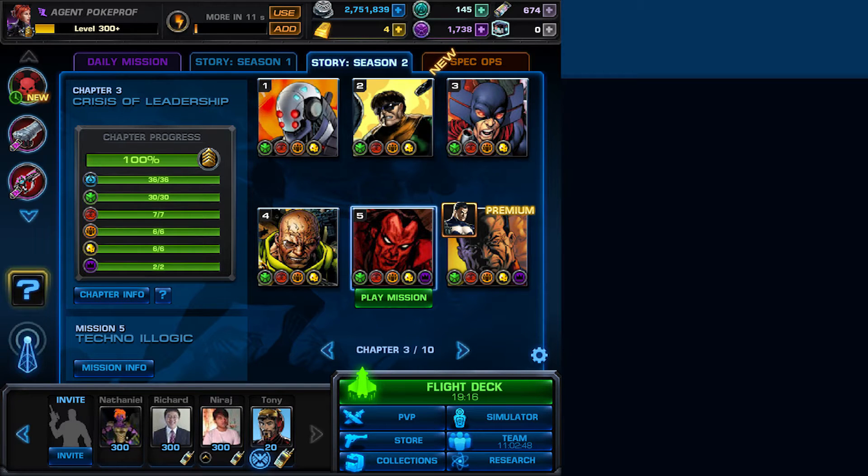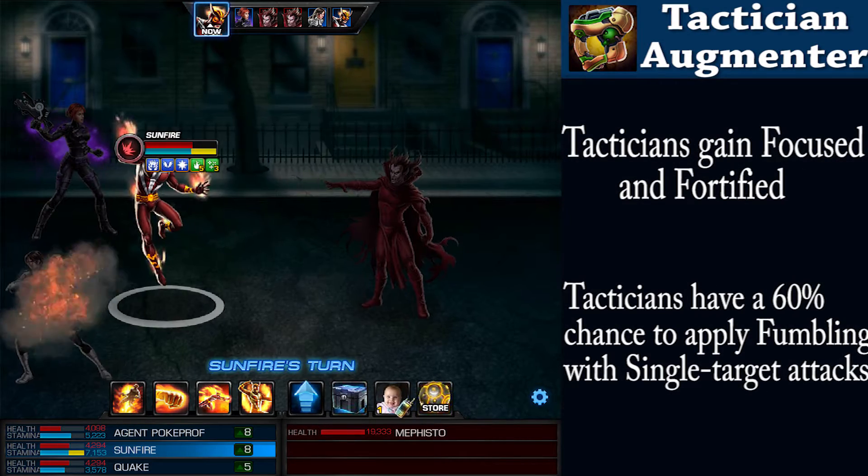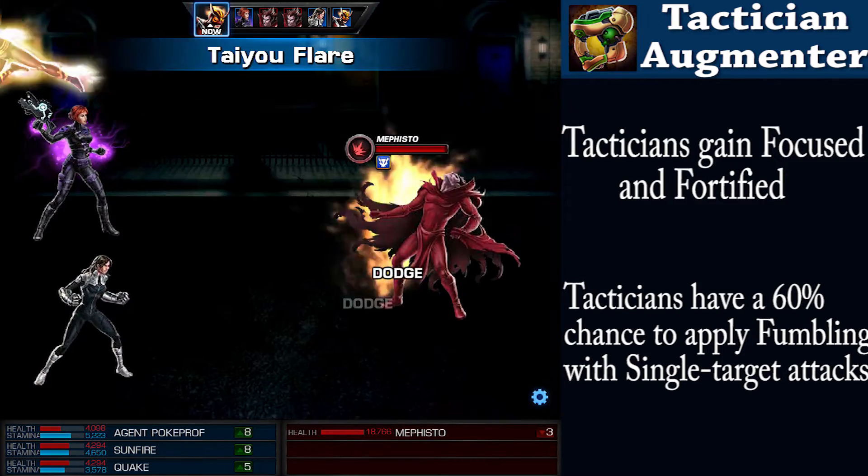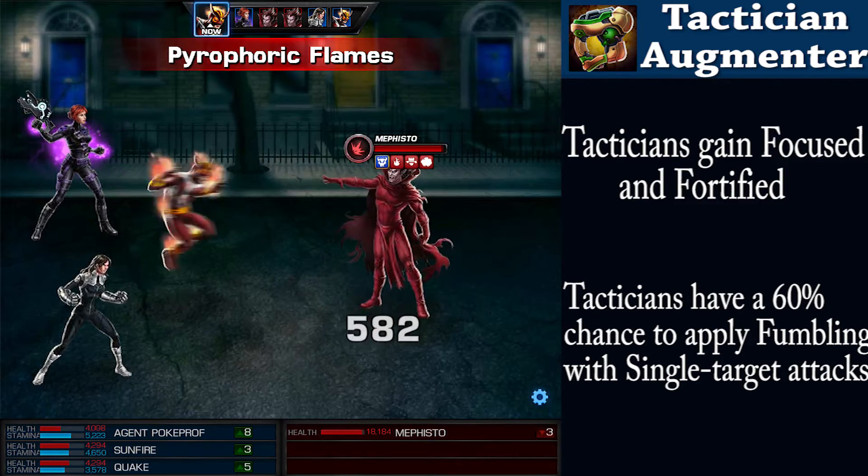Techno Illogic is where the last of the augmenters will be found, should you be able to handle the boss of the mission, Mephisto. Granting the tacticians fortified and focused, they can now also cause their enemies to get the fumbling effect roughly 60% of the time.